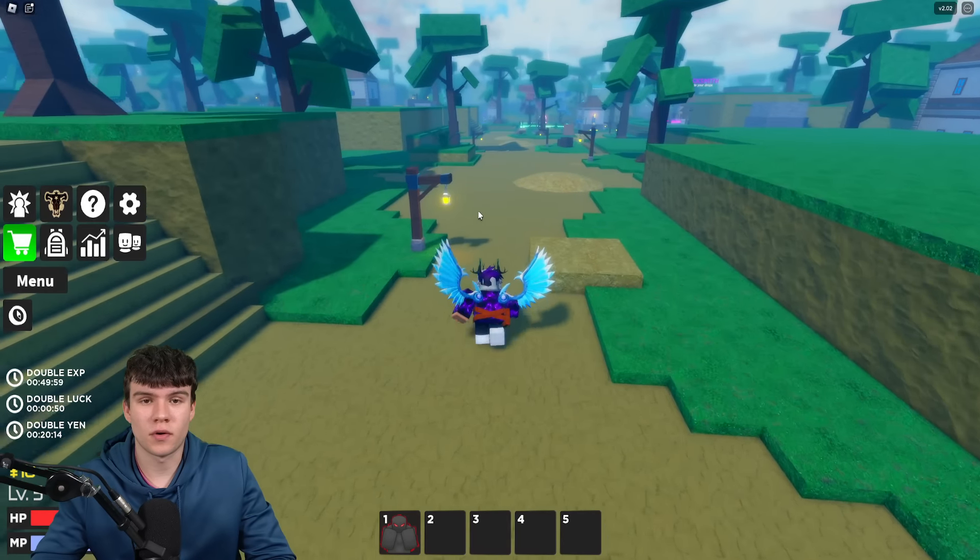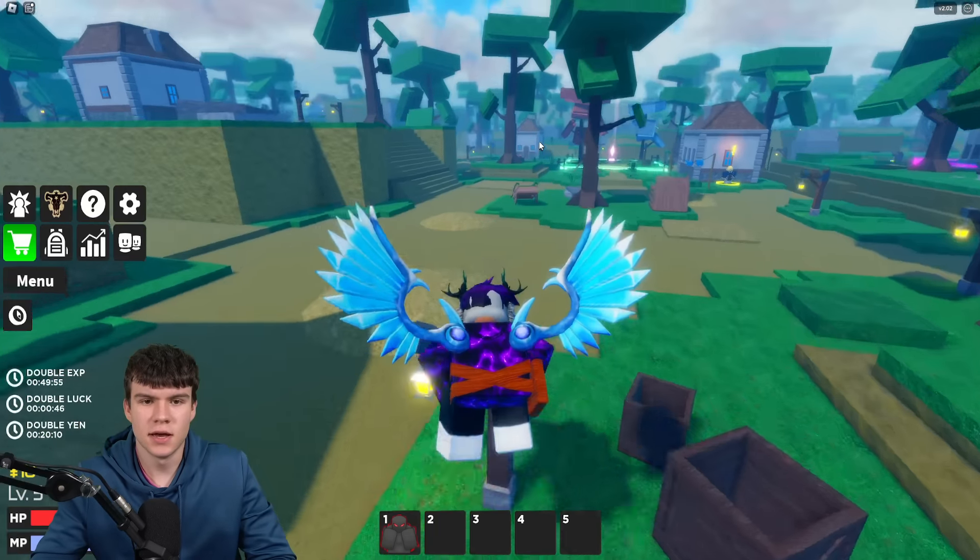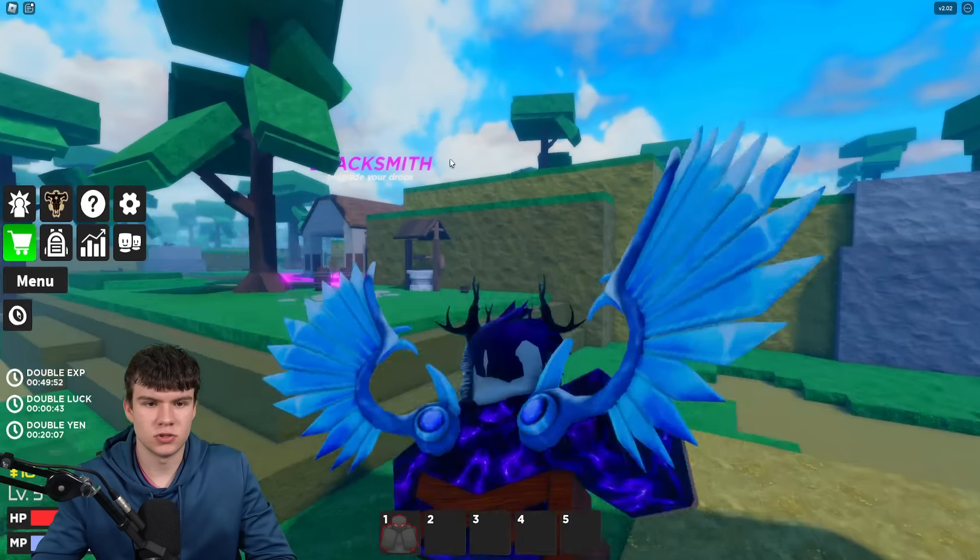How can you first of all go out and store one of these Grimoris? Well, pretty much at Spawn — as you can see, this is around where Spawn is. Just look for, for example, the blacksmith, which is just over here.